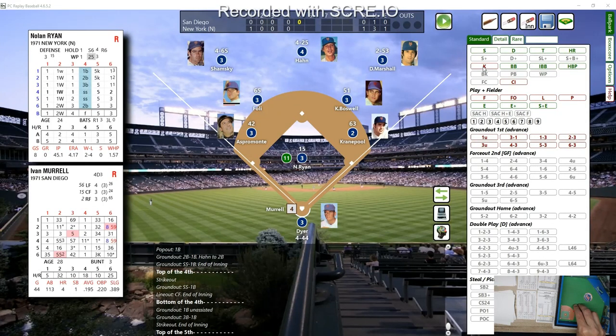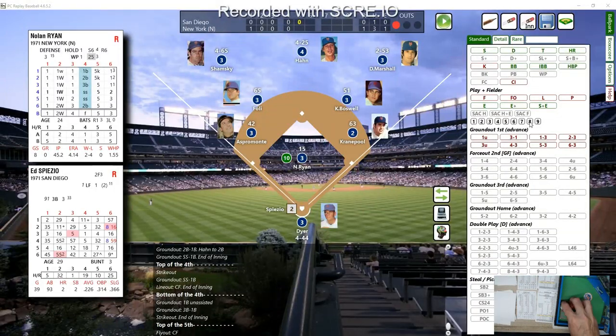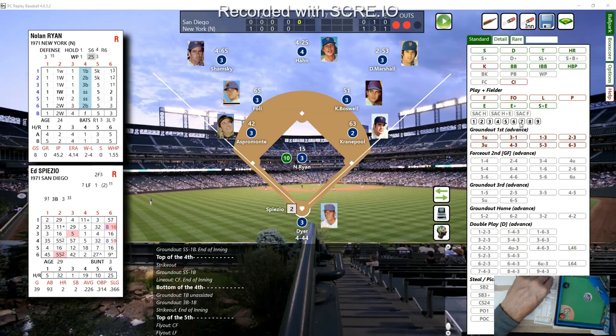Top of the fifth — Padres no runs, one hit, no errors. Mets one run, three hits, one error. Ivan Murrell with a 46 — fouled right below the TV booth here at Shea Stadium. Murrell again with a 13 — fly out to center field, Han tracks it down. Spezio with a 16 — fly ball to left, Shamsky comes up with a nice catch. Barton with two outs, a 23 — another K. That's six strikeouts for Ryan.